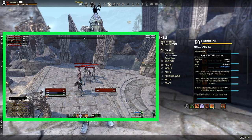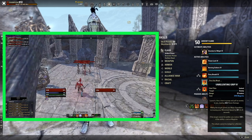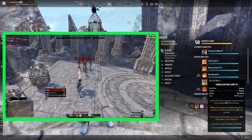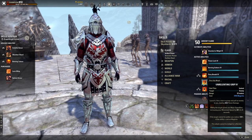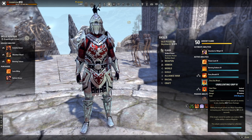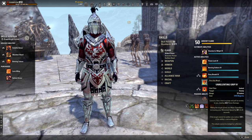The last skill on bar 2 is Unrelenting Grip from the Ardent Flame skill line — a pull ability. This launches a fire chain to pull an enemy to you, dealing 2,602 flame damage, and grants major expedition, increasing movement speed by 30% for 4 seconds. If the target can't be pulled, you restore 100% of the ability's magicka cost. This is great for pulling adds to you so your teammates can damage everything at once.